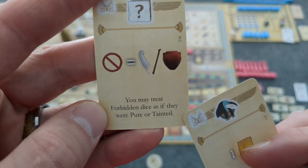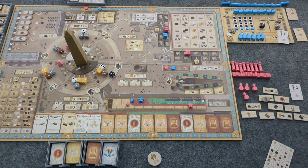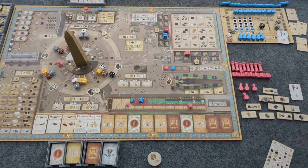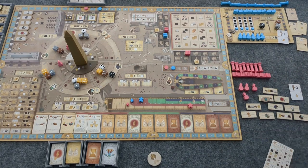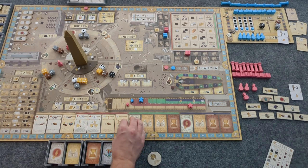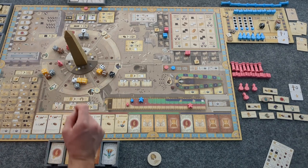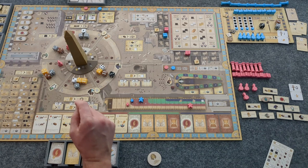I'm going to put those — remember, I have a couple of Thoth action cards, pure and tainted. All right, Bot in Common — wait, I have to refill this. I paid, I got the die, it's on the right side.